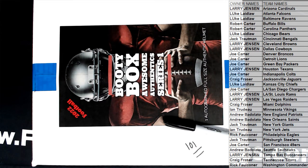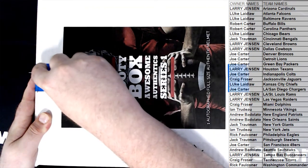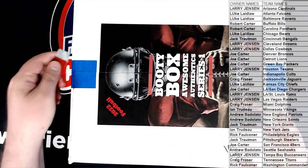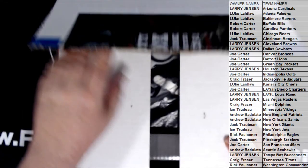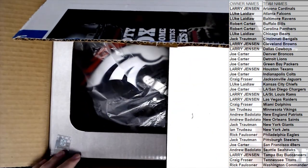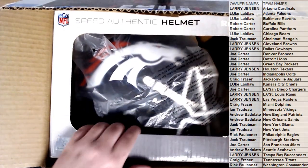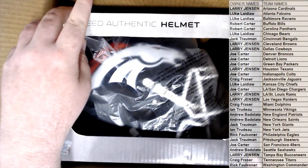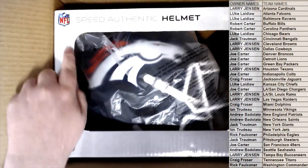Thanks everybody for joining — let's see something crazy. I'm gonna switch over to the side here so I'll be kind of far away from the mic. Who is it and what is it? Looks like a Bronco. Whenever you see the gray box, it's a Speed Authentic — that's the authentic model. It's got the NFL logo right there.